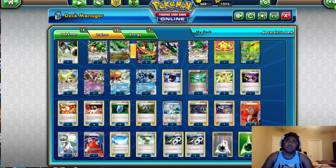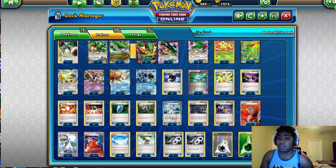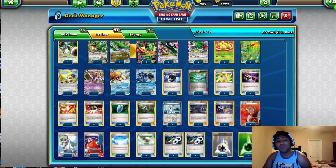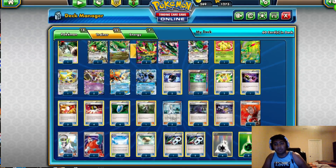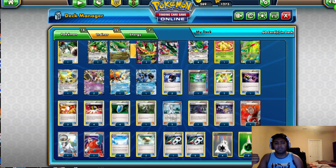If I win the following two I have a secured spot in top 64 — some points and packs. Winning one of my next two puts me in top 128, probably 16 points. I got paired up against Toadbats the following round. I needed a DCE to win the game, Colress'd for 16 — a full 16 with like 24 cards in deck and 3 DCEs in there — and didn't find it. Then I went to turn in my drop slip because when that happens I just did not want to play anymore; my deck was not drawing well and I was not having fun.